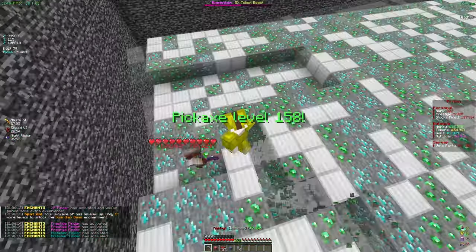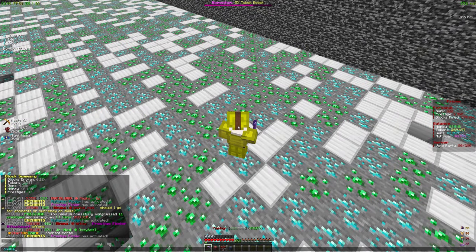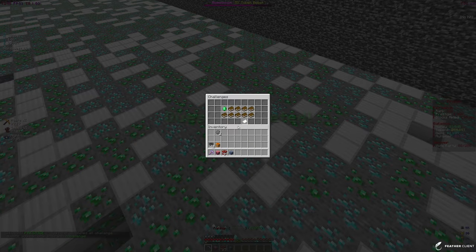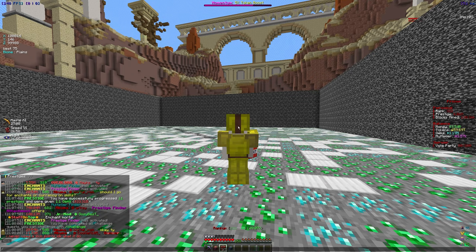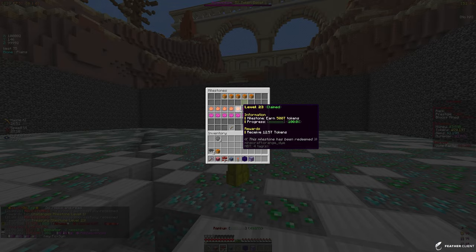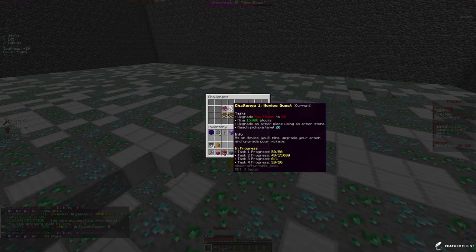We're at 53 trillion tokens right now and should be around 70 trillion after this, which will be good for upgrading our pickaxe. Next video we're going to look at slash challenges. We just did slash tutorial and completed the challenge — we got a small airstrike, one challenge ticket, and two bronze mystery vaults. Checking slash challenges and milestones, we also just got the treasury milestone, so we're doing pretty good. The next challenge requires reaching pickaxe level 20 and mining 15,000 blocks, so we'll save those for next video.